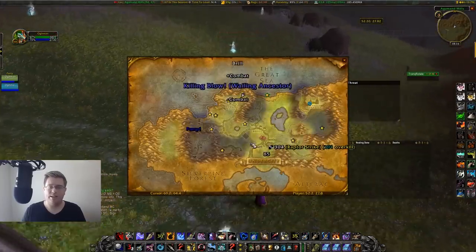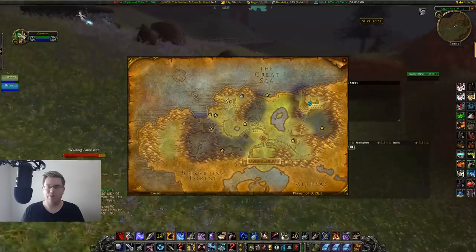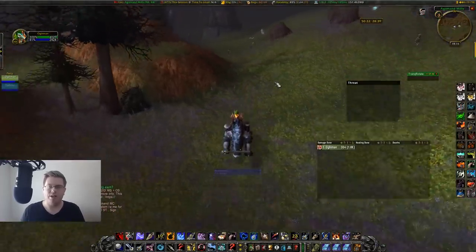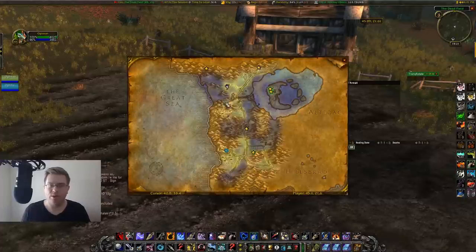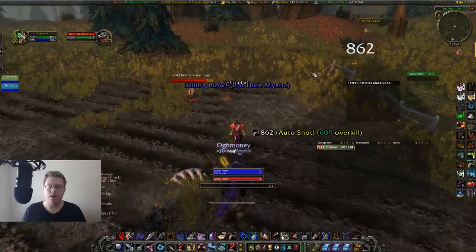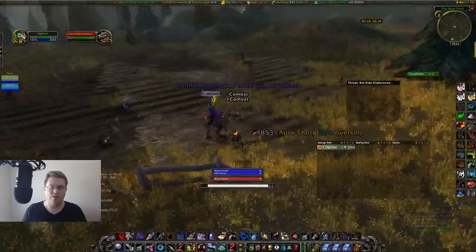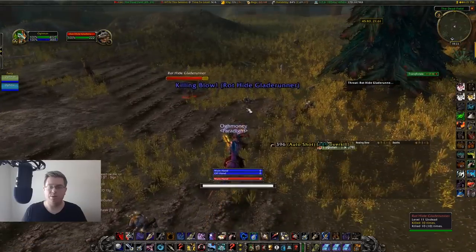Another place for Undead could potentially be over with the Scarlet guys, but it's not going to be as good as Agamand Mills — there's not as many mobs and you might run dry. Once you hit about level 10 to 12, you can come over to the Dead Field in Silverpine Forest. There's a kind of area in the middle with a bunch of mobs, and also on the perimeter are a bunch of nulls you can just run around killing. They will ultimately hyperspawn right in the middle, and there's also a quest mob you can spawn for some additional experience.